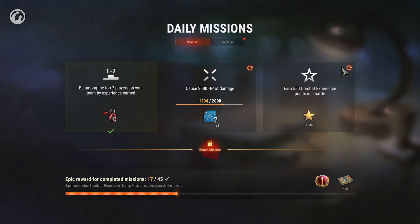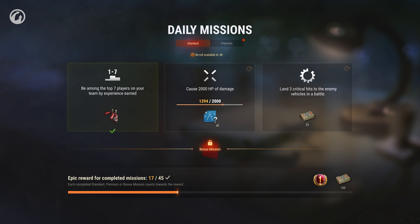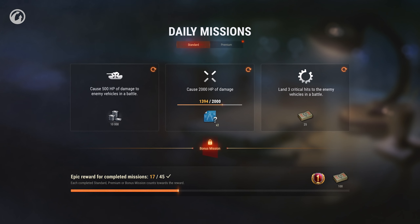If you don't like one of the missions, you can change its conditions once every four hours. If you don't manage to complete them in 24 hours, the missions will be transferred to the next day, and the completed missions will change to new ones.